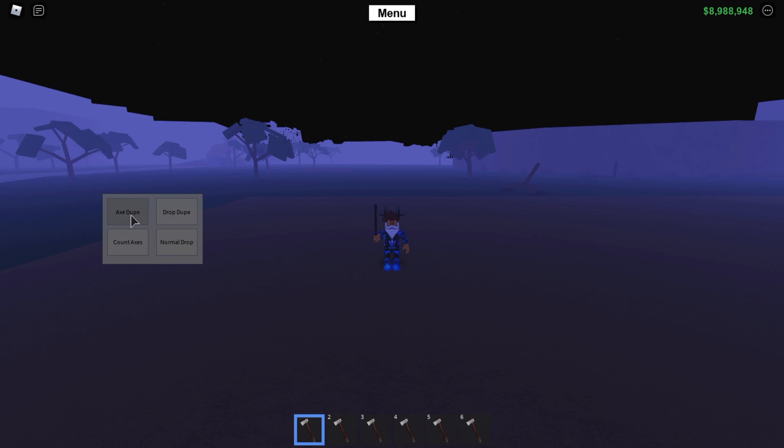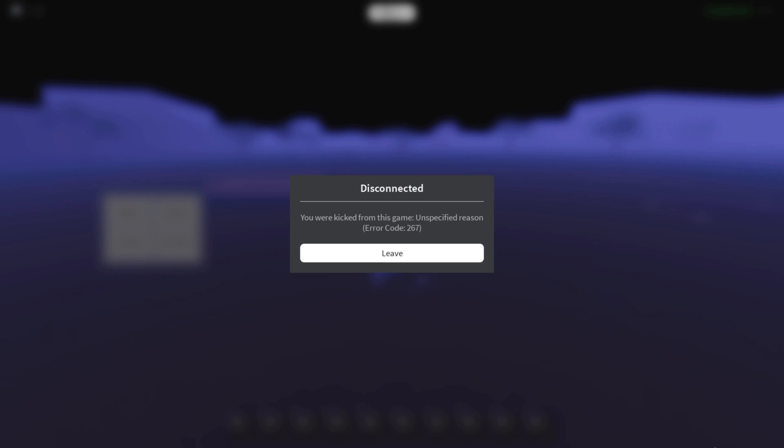Now let me show you the axe dupe and what actually happens. I'm going to get one axe and press axe dupe. As you can see it's going to dupe — and I'm respawning — and I got kicked: 'You were kicked from this game: unspecified reason.' Do not use this, in case you get banned. If it does work on free executors, I suggest not using the axe dupe feature — use the drop dupe instead. It actually did double my axes, I think I had 12, but I got kicked so it won't save.